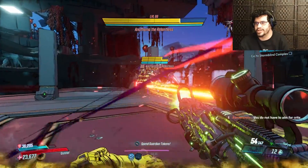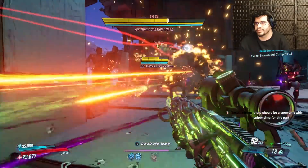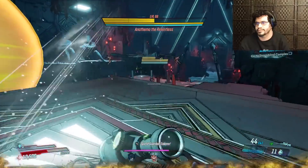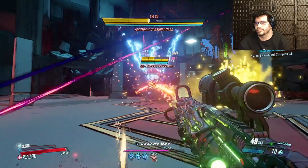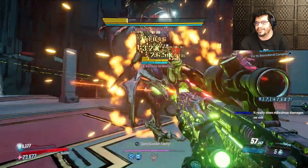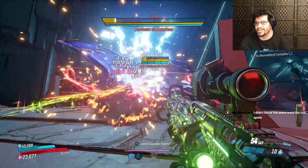This build definitely does way more damage when you hit crit spots. Things melt when you crit, and then it just does really good damage when you don't. It does much better damage when you crit because we have 10 out of 5 Scorching RPMs. Moe's has a decent amount of crit damage in her skill tree.